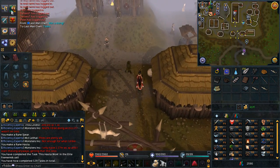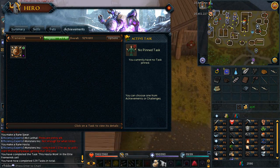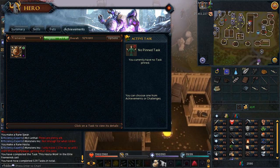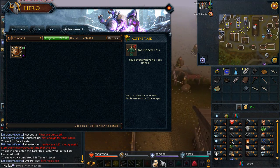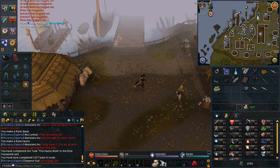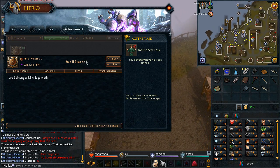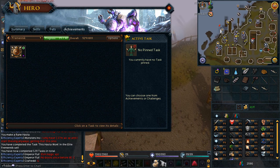Yesterday I also completed all of the Desert tasks for the completion escape, because one of the main completion escape requirements includes the completion of every single task diary in the game, so I'm trying to tick off all of those tasks so I don't have to do them again.